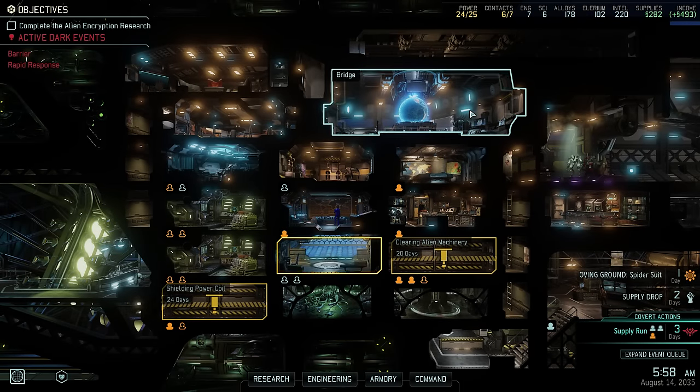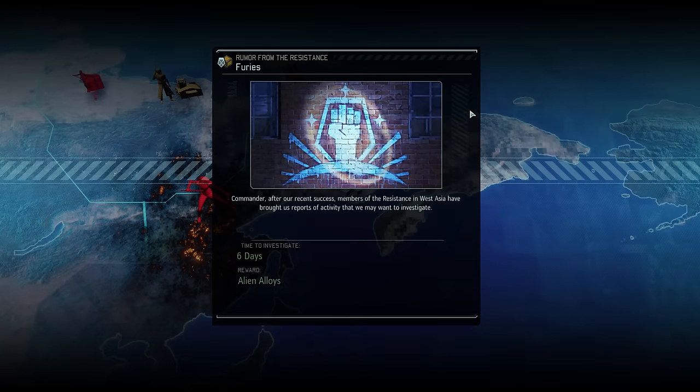Hey there and welcome back to XCOM 2. My name is Pete and today we complete another episode of our Legend Iron Man walkthrough of XCOM 2 War of the Chosen. Last time we left off after a successful supply raid mission that also saw the first taste of action for our Spark Julian, and today we are getting close to the end of another in-game month. There is one thing I would like to do before we advance into September.